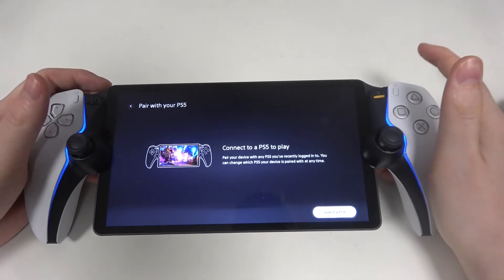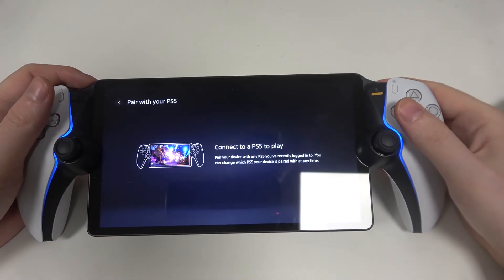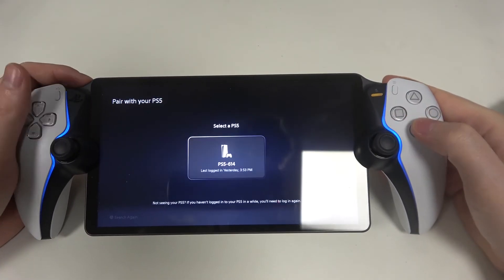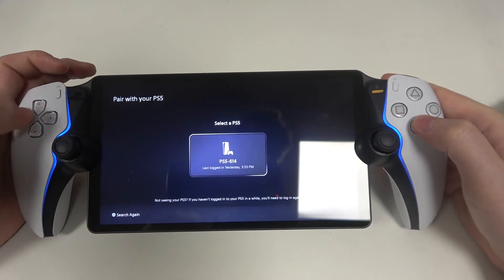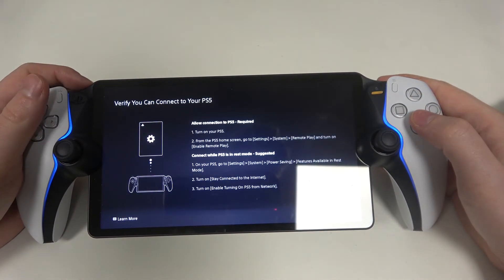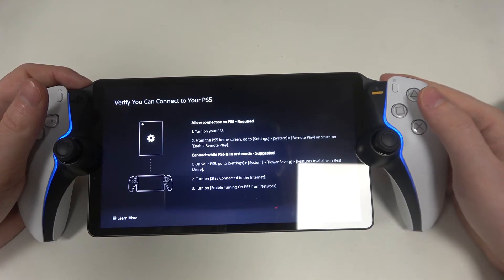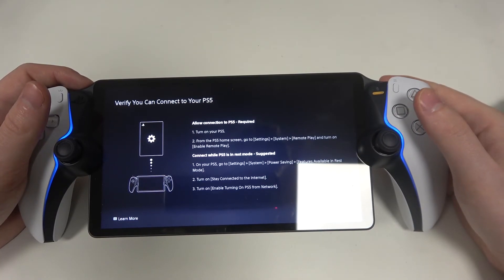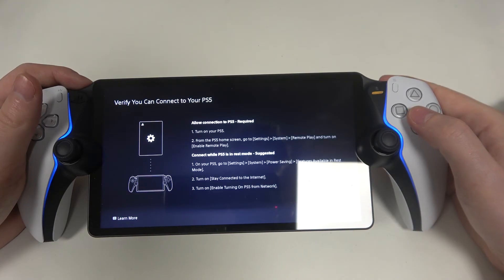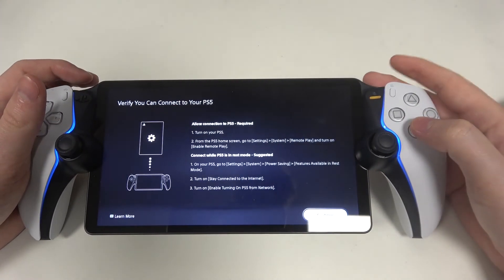After we successfully logged in, we can start connecting this portal with the PS5. Choose whichever PS5 you want to connect it with. You will also need to enable remote play on your console — we've made a video tutorial on how to do that and I will try to link it in the description for this video.